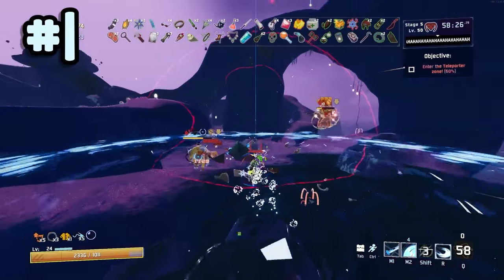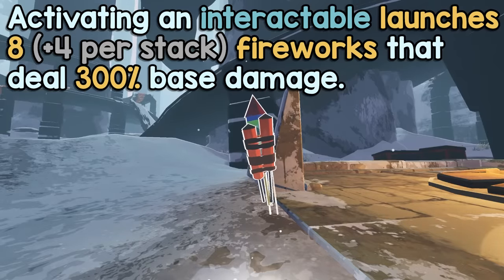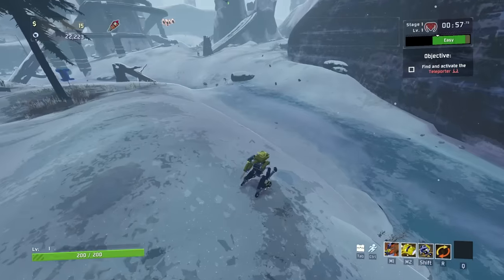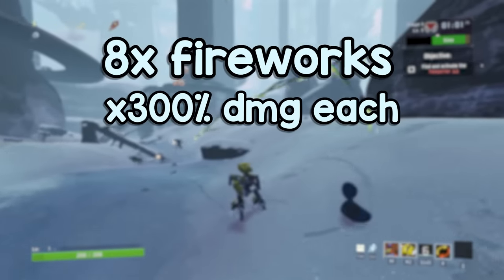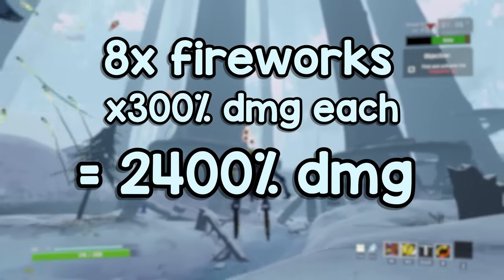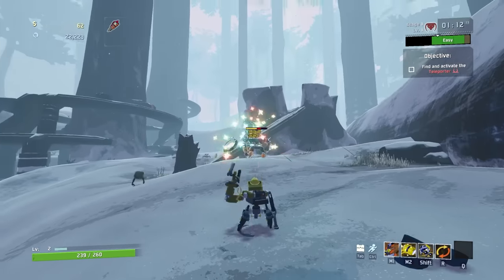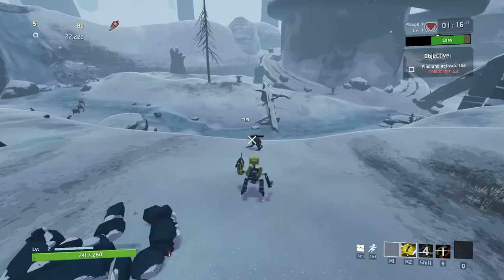Finally, coming in at the number one spot, we have Bundle of Fireworks. Activating an interactable launches 8 fireworks that deal 300% base damage. This is one of the most slept on items in the entire game. Let's just do some basic math: you have 8 fireworks dealing 300% damage apiece — that comes in at a whopping 2,400% damage for simply opening a barrel or a chest. This doesn't even factor in the fact that they explode, allowing them to hit multiple enemies at once. And since they lock onto the nearest target, you don't have to do anything — this damage is essentially free.